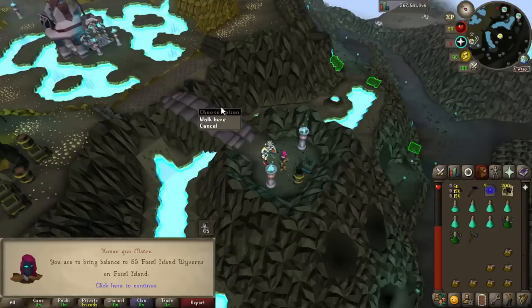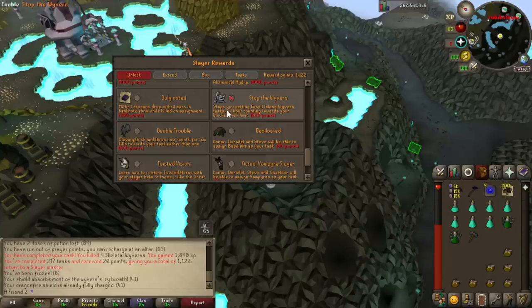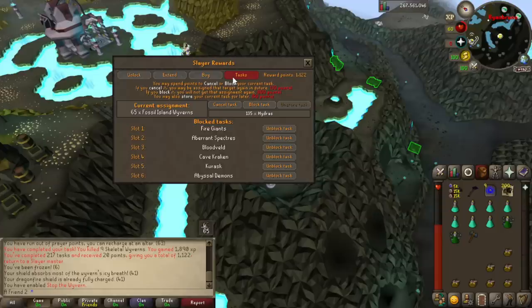I got 65 Fossil Island Wyverns assigned - I thought I completely cancelled them permanently. I don't have them unblocked because why waste the slot. It will cost no points because I already paid the three-time cancellation fee. I had over 1k points and still have over 1k. I'll cancel the Wyverns for the very last time now since I've unlocked literally everything in the Slayer rewards.